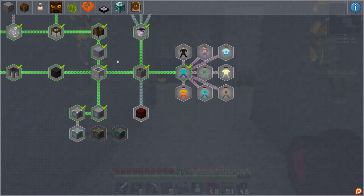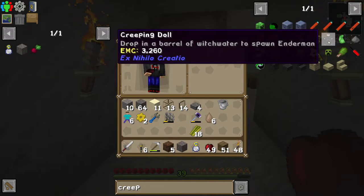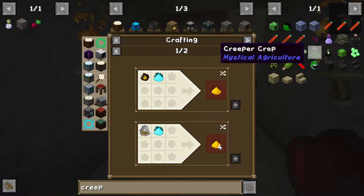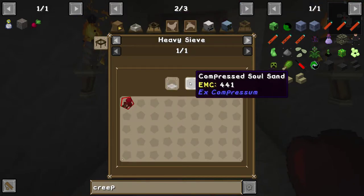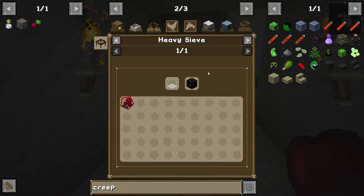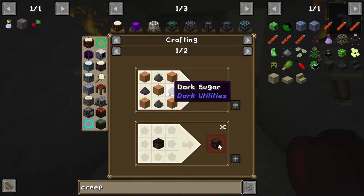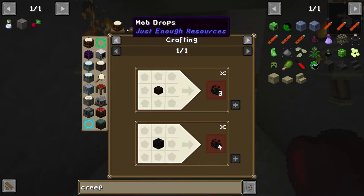Endermen tend to drop ender pearls but it's not guaranteed. That involves making the creepy doll from this quest line - 'Eyes Like a Doll.' I've crafted the creepy doll. Looking at the recipe: black something, glowstone dust, redstone, easy peasy, and a porcelain doll which needs nether wart. Nether wart we can get from sifting soul sand in a string mesh - only a 40% chance, so that's going to be a bunch of faff.